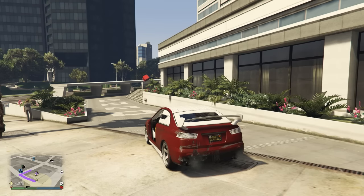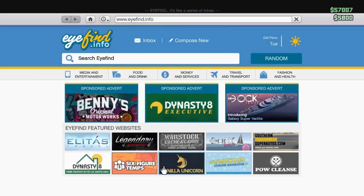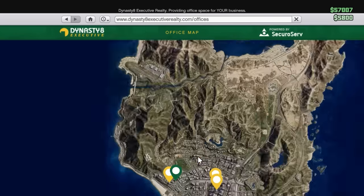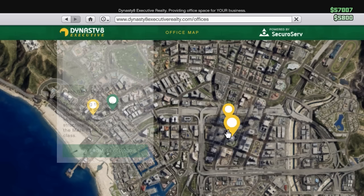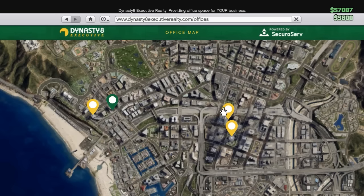I didn't know how to be a CEO. Get out of your car, bring up your phone, go to the internet, and click on the Dynasty8 Executive site. It gives you four different offices to choose from. You want at least 1.25 million to start as a CEO. The cheapest office is 1 million — I'll explain the 250k later. The most expensive is 3 million, and you need an office to be a CEO.